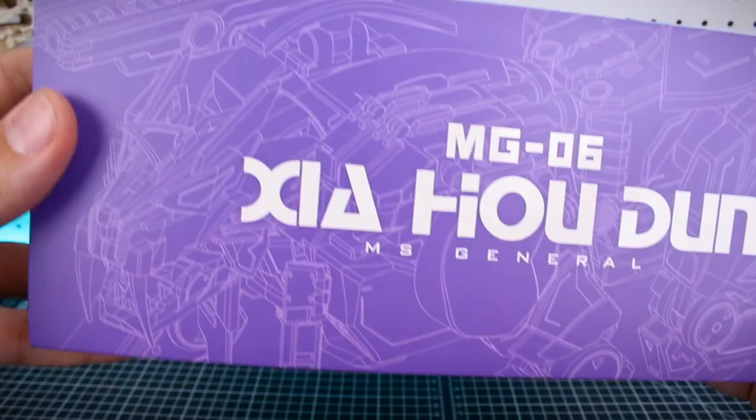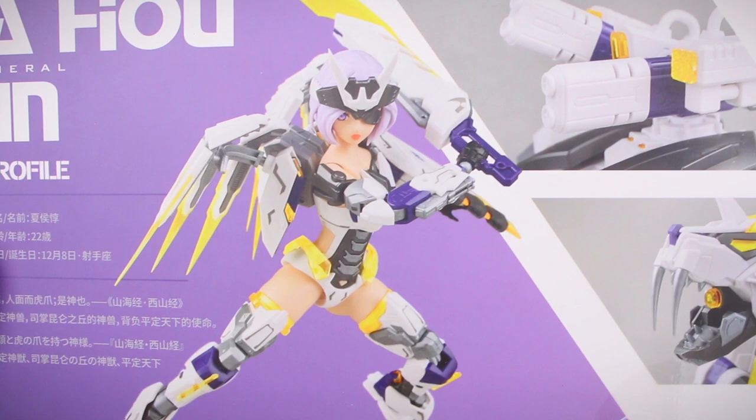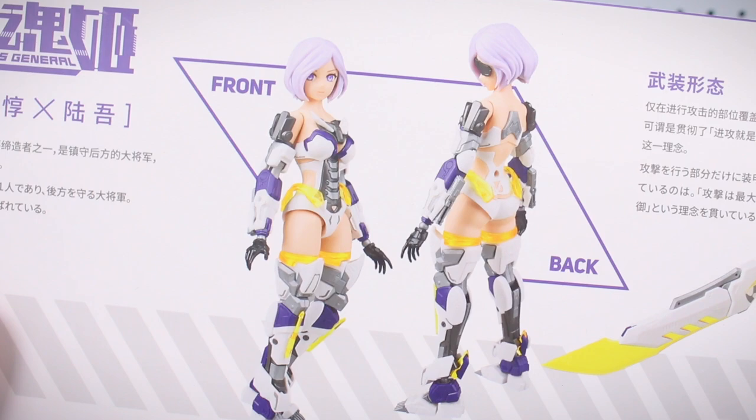On the side of the box there's a very nice line art of Luwu, which is the name of that tiger beast character. On the other side we've got the same artwork as what's on the front. On the bottom of the box we get a look at Xiao Haodun in her armored state with all those cool effect parts, and then some detail shots of Luwu and his weaponry.